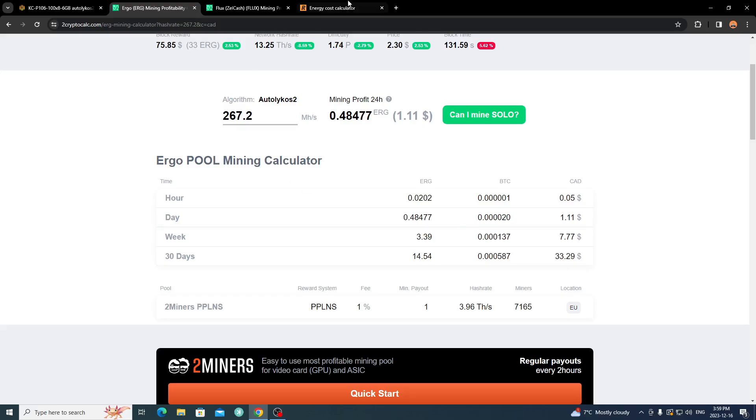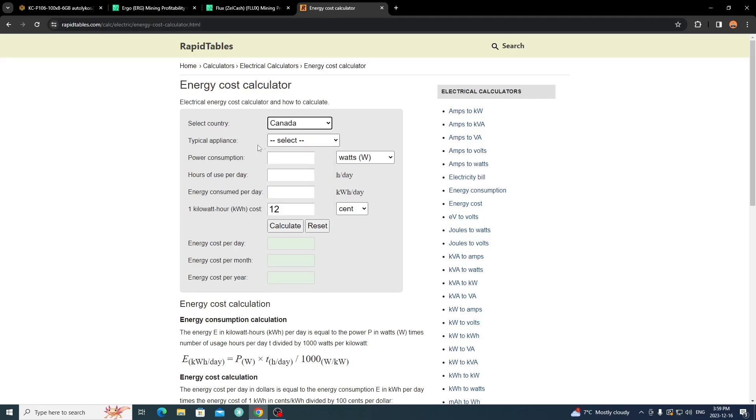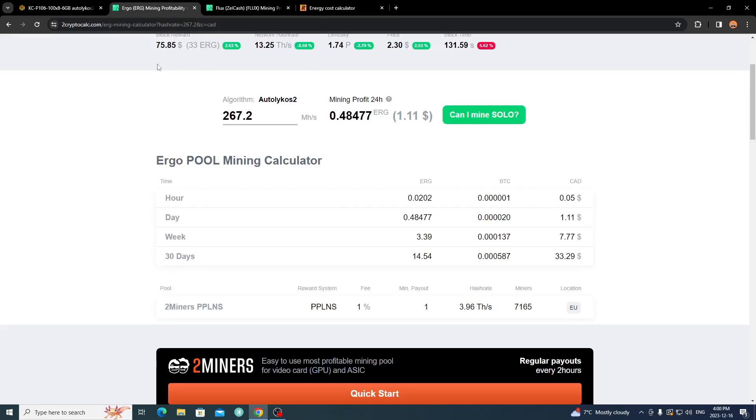In a 30-day span I make about $33 Canadian mining Ergo with that rig. Using an energy cost calculator for Canada, at 480 watts running 24 hours a day that's 11.52 kilowatt hours per day. My hydro rate is about 6.7 cents, so each month this rig costs me about $20 to run. I make about $33, giving me about a $10 to $13 profit. Per day it costs me 70 cents while I'm making $1.11 with Ergo, so my profit margin is solid.